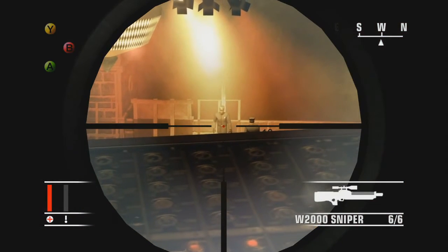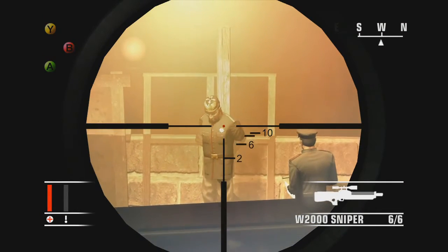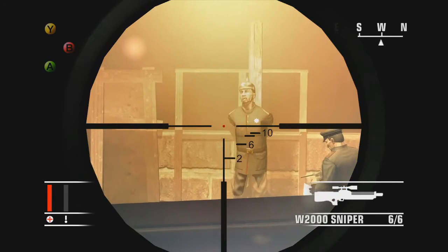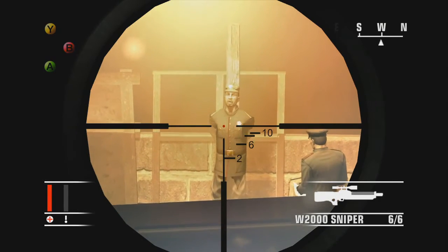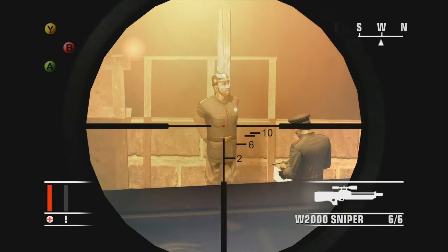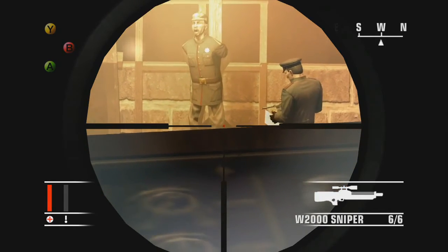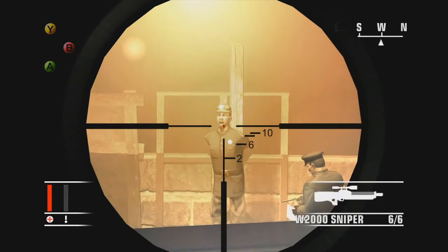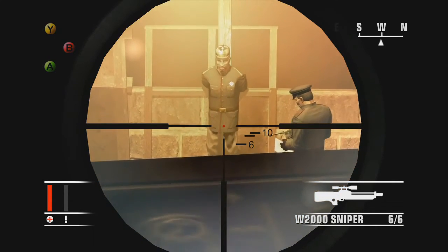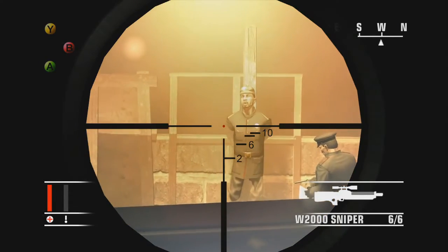This is the guy we actually need to kill — the guy that's gonna stand against the pole like he's about to get executed. You'll see the guy with the paper and the pistol doing the execution in the play, and we're gonna make use of that opportunity. They're doing some nice screaming and opera music — I like my guitars and bass myself, but opera is definitely not one of them.